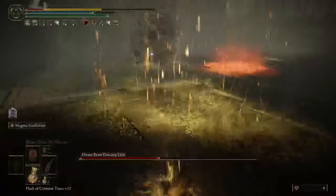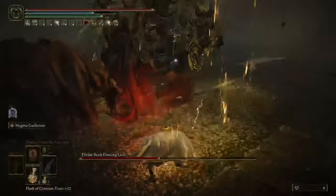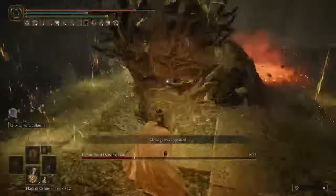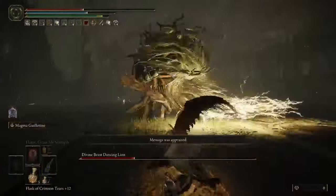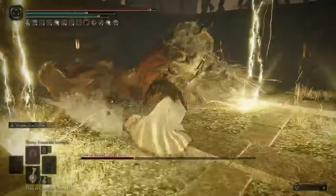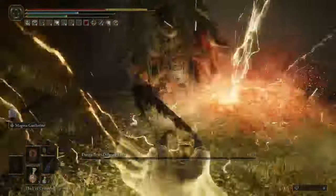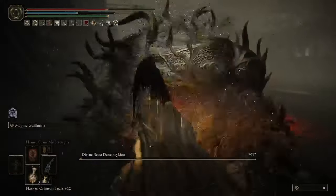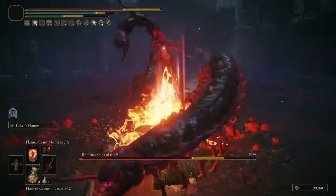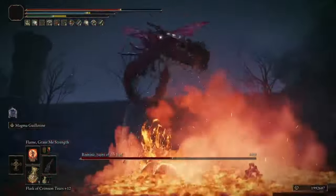The Blasphemous Blade needs no introduction - we all know just how good this weapon is. But the main star of the build is actually the Magma Worm Scale Sword. I prioritize using this over Blasphemous most of the time, because the skill on it does a lot more damage, and the weapon also has a higher attack rating. Using the two weapons together is perfect synergy, because the Scale Sword skill needs you to be pretty close to the enemy, while Blasphemous is a ranged attack. So in battle, I'm switching between these weapons depending on which is better for specific moments in each fight.